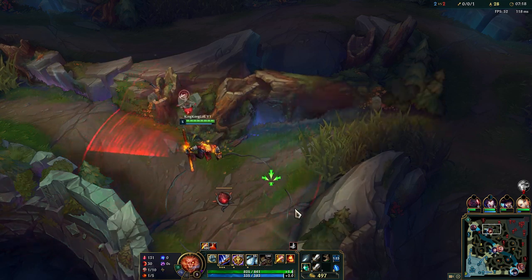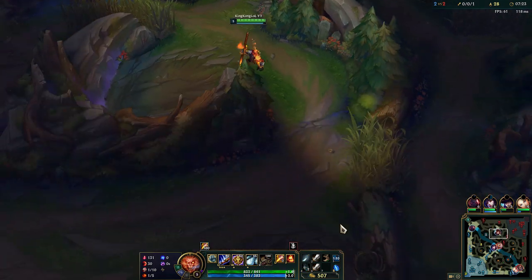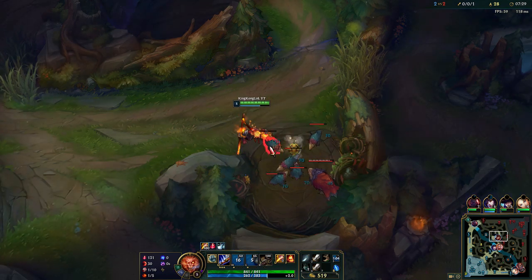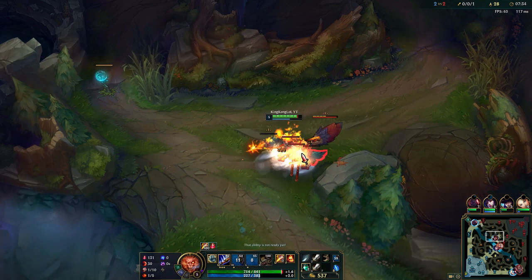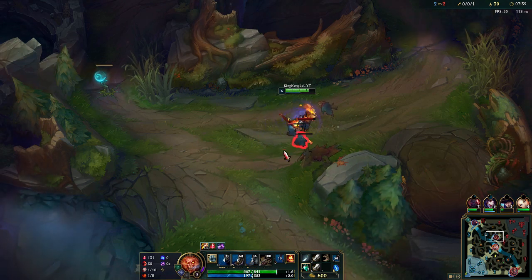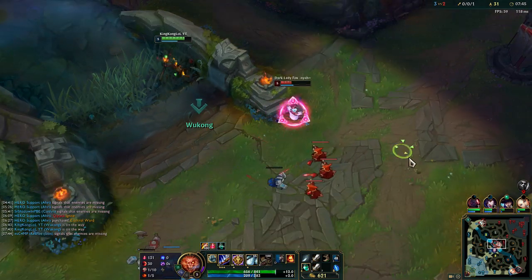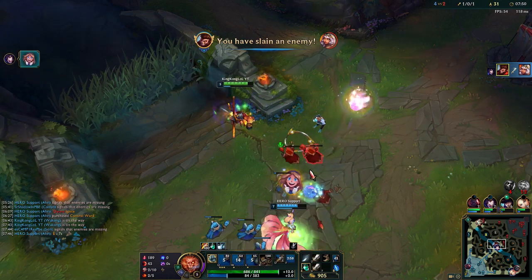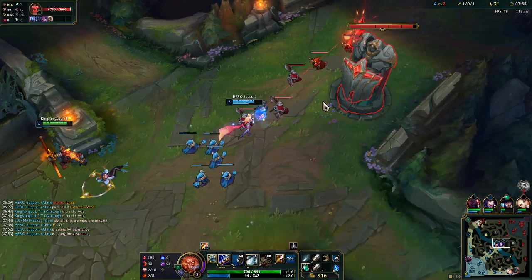Let me sweep this area because I want to return to his jungle and do some of these camps. I jumped over there wrong so I'm going for the chicken camp instead. Pulling it a bit towards the river so I'm safe. That's what I'm talking about — this is why I like having ignite on Wukong.